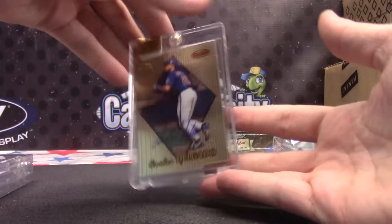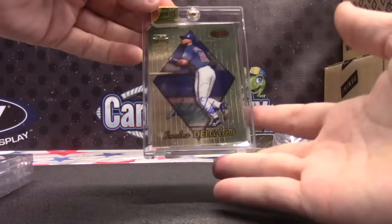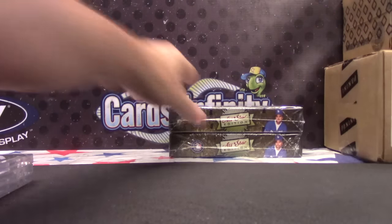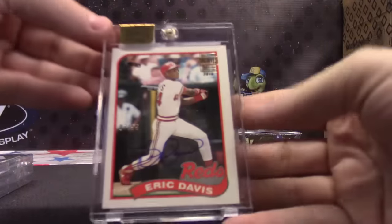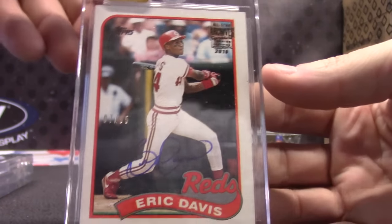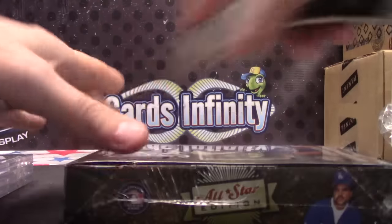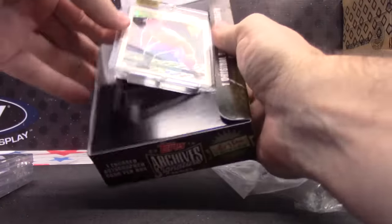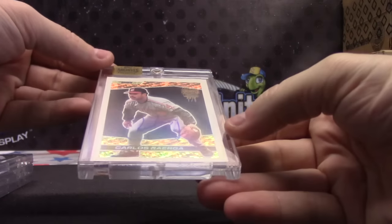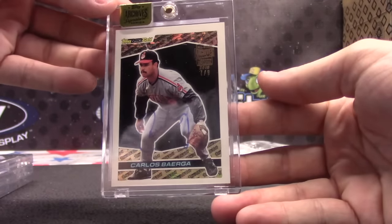Two packs left. This one is another seven — Eric Davis. The sevens are hitting. Who had seven again? DeFeo — I think you're up to four cards. Eric Davis. And the last one: 7 of 9, Carlos Baerga, Topps Black Gold. I guess DeFeo won this break — all the sevens were hitting.